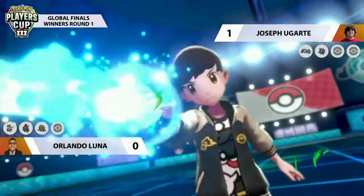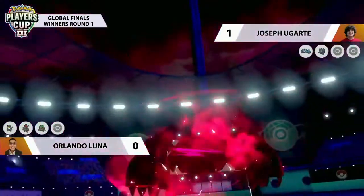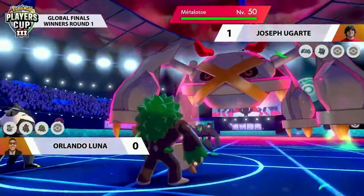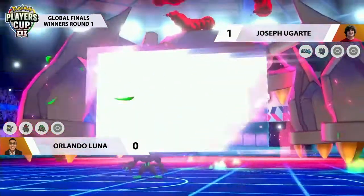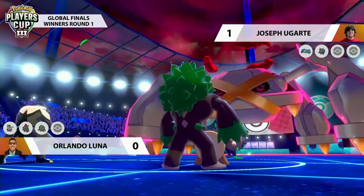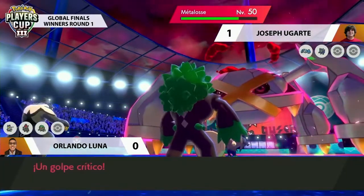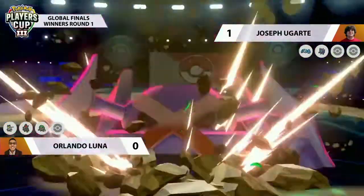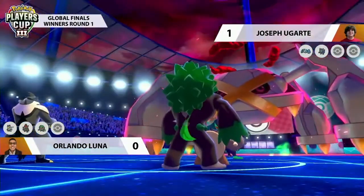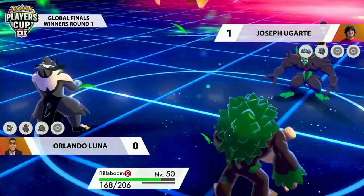It's going to be interesting to see what Urshifu can do without the Coalossal setup in play — a different strategy. It looks like we're going to see a Dynamax straight away here from Joseph. I'd say it's going to be Metagross — probably similar to how he utilized Venusaur in Game 1, taking advantage of Max Quakes to get special defense boosts. With Metagross at plus-three special defense and Light Screen support, it becomes extremely difficult to break through. Maybe targeting the Urshifu slot predicting a Coalossal switch — the Rillaboom switch from Orlando is a nice way to mitigate a potential Max Quake. Despite Surging Strikes' critical hits, Urshifu isn't going to deal a lot of damage to a Dynamax Metagross.